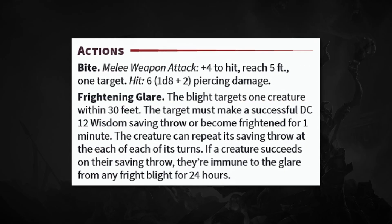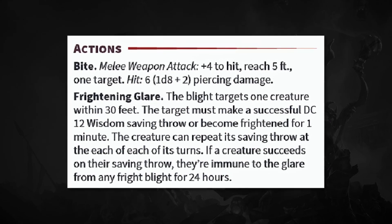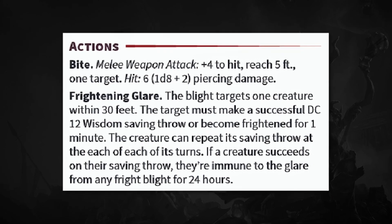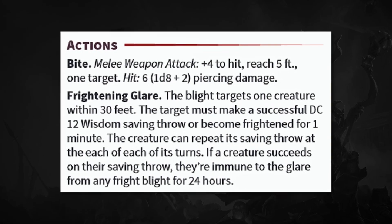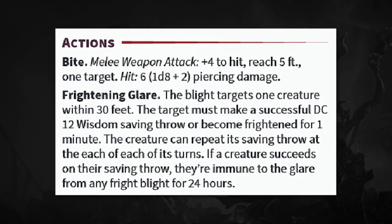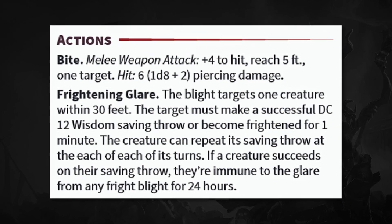Frightening Glare — it's a pretty cool ability. The blight targets one creature within 30 feet. The target must make a successful DC 12 Wisdom saving throw or become frightened for one minute. The creature can repeat its saving throw at the end of each of its turns. If a creature succeeds on their saving throw, they're immune to the glare from any Fright Blight for 24 hours.